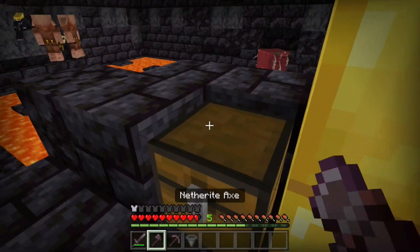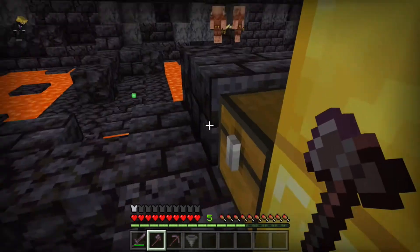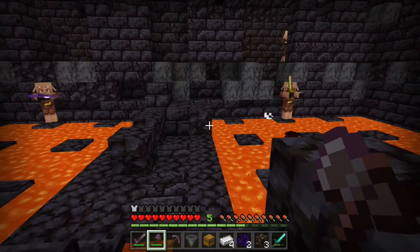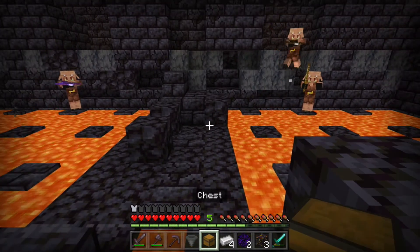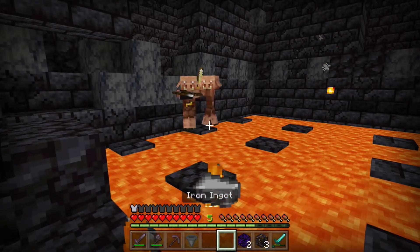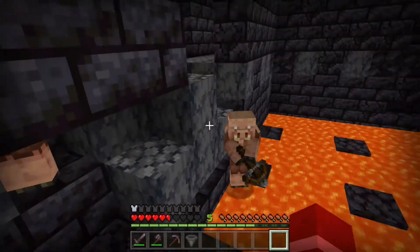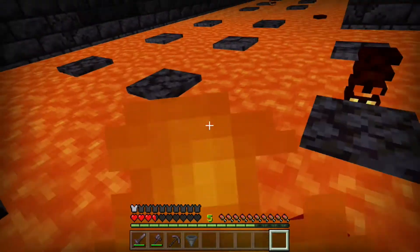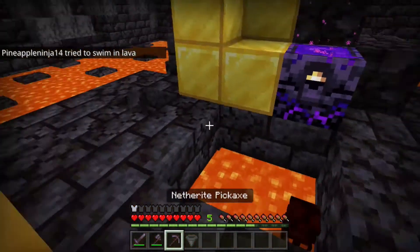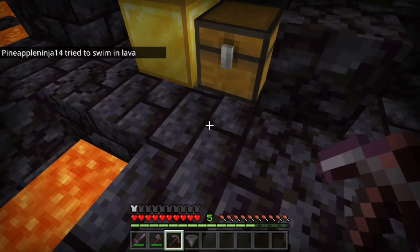Let's just kill these magma slimes first. If we can't open it, what if we break it — will that work safely? Well no, we see that the piglins once again get angry, and if we get within range of them they will start attacking us immediately. So that is definitely not an option.